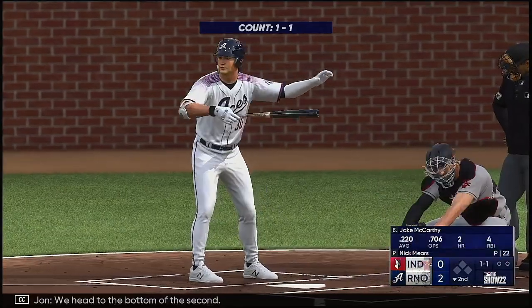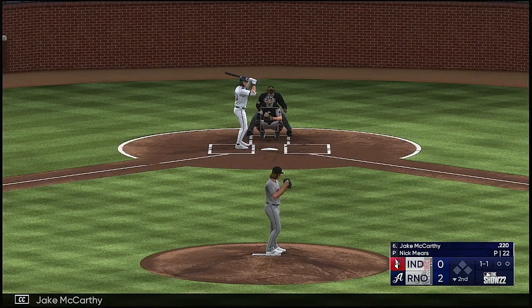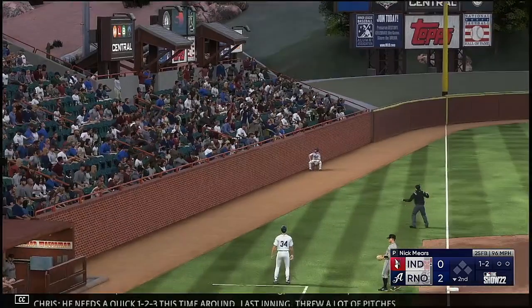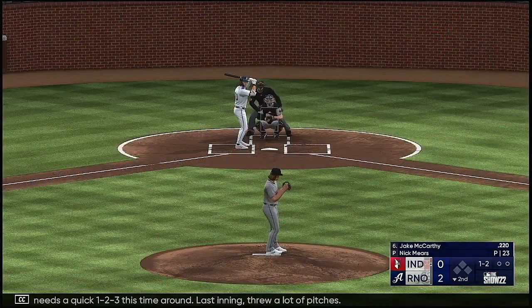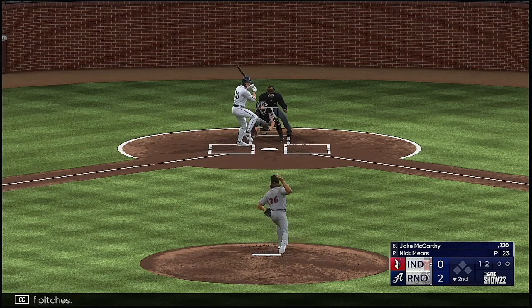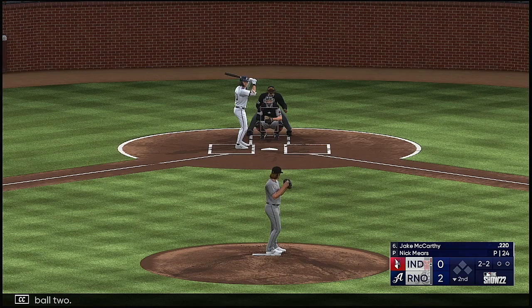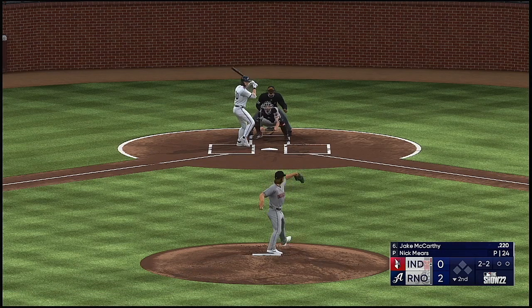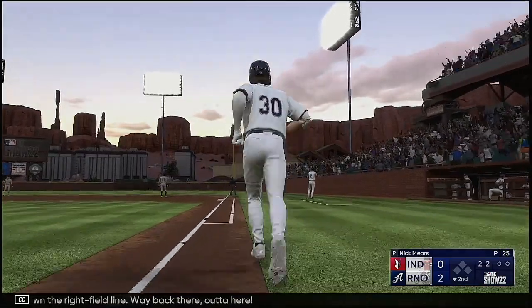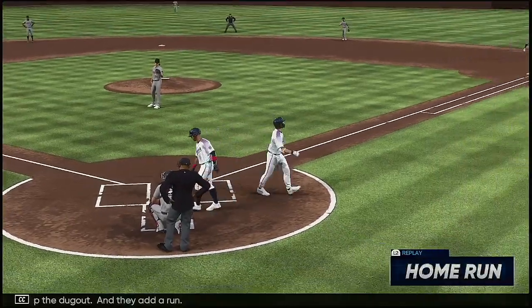We head to the bottom of the second — now the DH Jake McCarthy. There's a 1-1, and that one sliced foul. He needs a quick 1-2-3 this time around — last inning threw a lot of pitches. The next offering misses, ball two. Swing — and this is ripped down the right field line, way back there, out of here! That'll fire up the dugout — they add a run, it's 3-0.